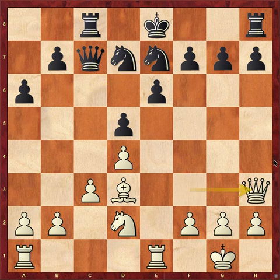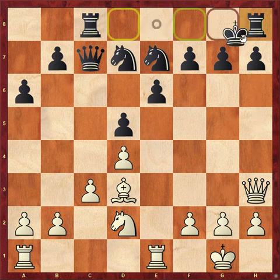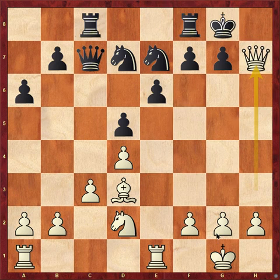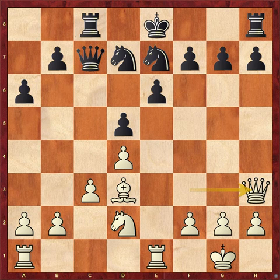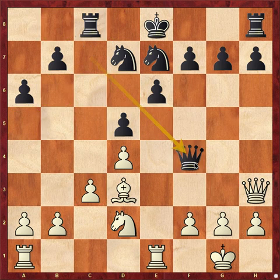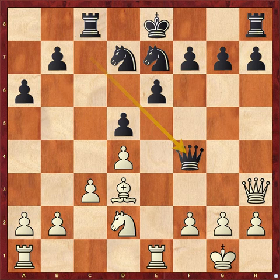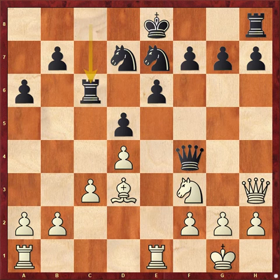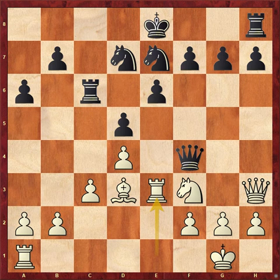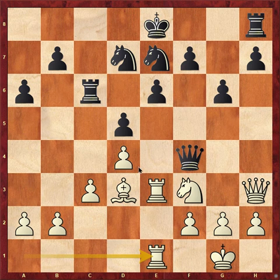Queen h3 — the idea is to prevent the king from castling. Because if black tried to castle, it would have been mate on h7, so he cannot castle. White went Queen to f4, attacking this knight. Nihal said Knight f3 — maybe just Knight e5. Black went Rook c6, and white also brought his rook up to Rook e3. Black went g6, then Rook ae1, doubling the rooks.